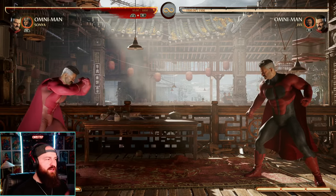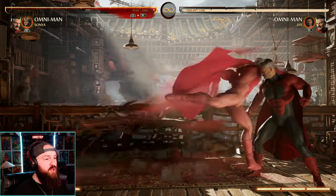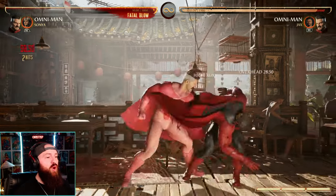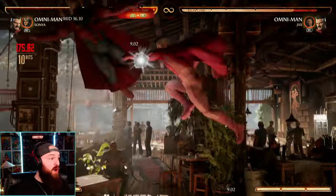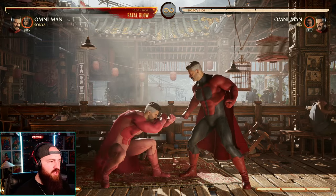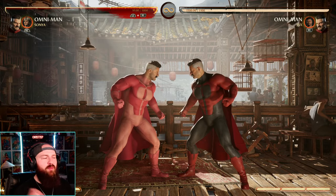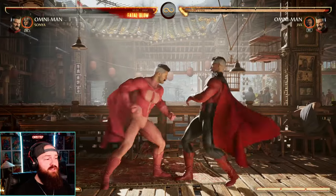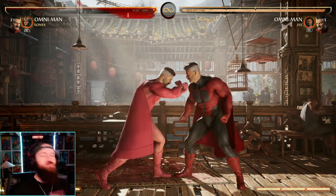If you're further away at a distance, just block high, because everything at that distance and beyond he's going to have an overhead for — especially the forward two. If you see a punch like this, block high. His two-two combo is an overhead and that can cancel into specials like his grab, giving him a full combo. If you're up close with Omni-Man, block low. If you see a punch, let go and just block high. That's most optimal because seeing a punch and blocking high is more reactable than guessing low or overhead.